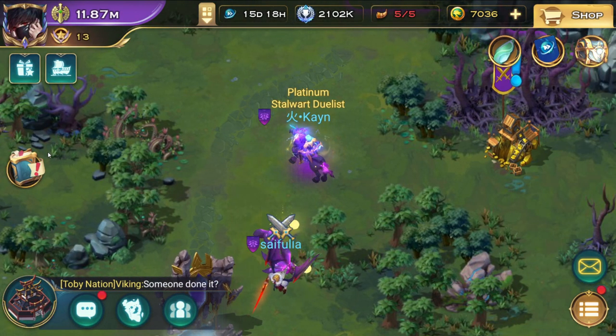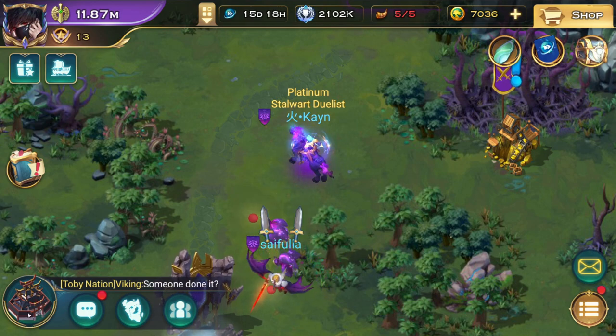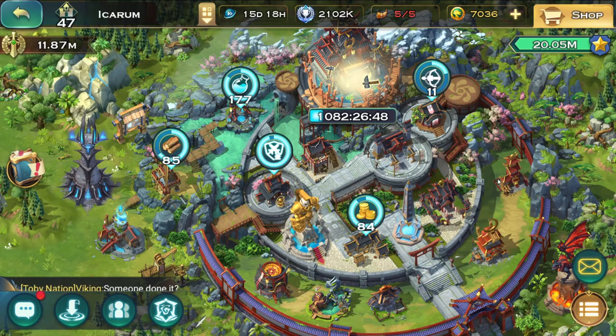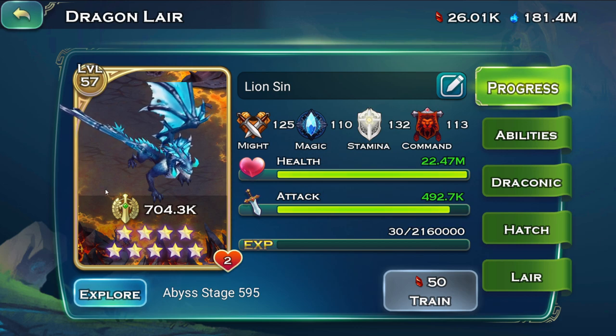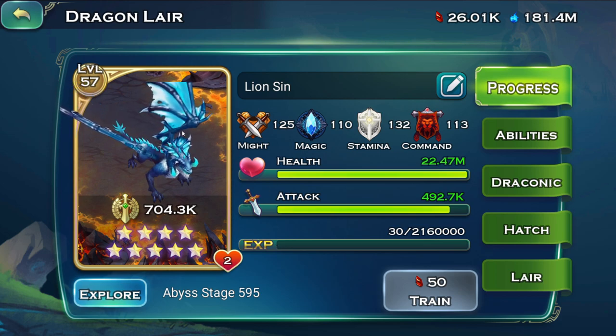Somewhere in mid-game you start to experience the azure dragon performing a little bit better. I tried onyx and azure at the same time — I made the azure on the first try, but I messed up over 30 onyx blessed predations. I had no choice and had to stick with my azure.